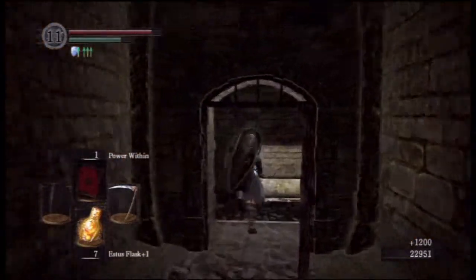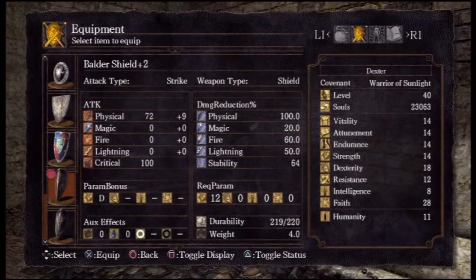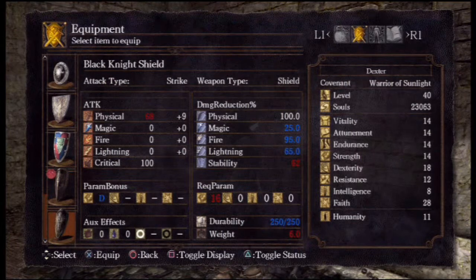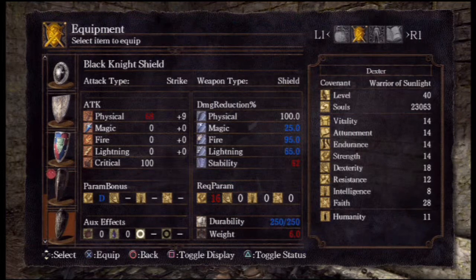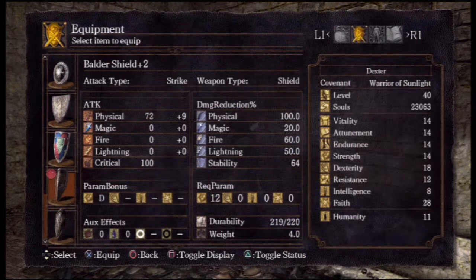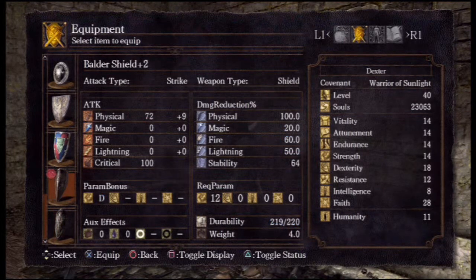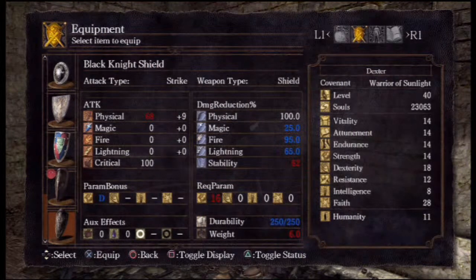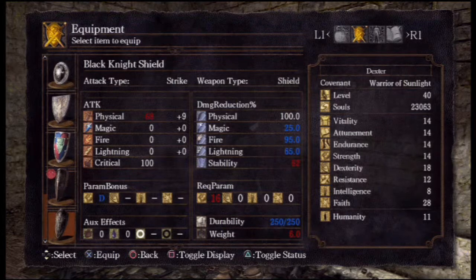Black Knight Shield is good for fire defense, but comparing its durability and stability versus the Baldur Shield — it's actually not that much worse. Two less stability, but the durability is better by two. And the magic defense is up to 25. Look at that fire defense.